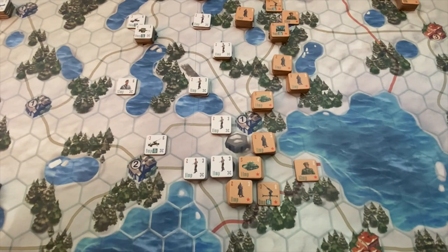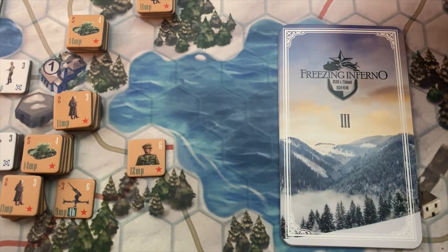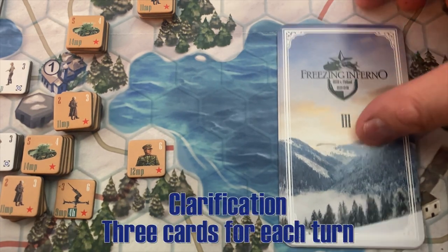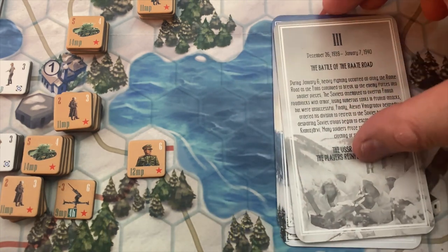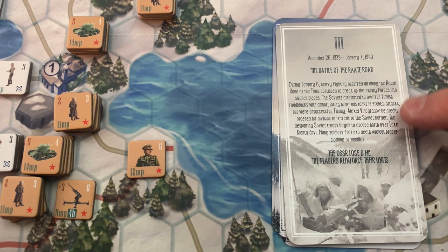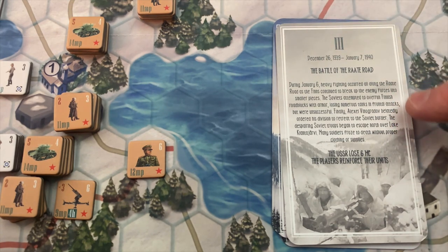I'd like to show a little bit about how combat and a turn progresses. The first thing that happens is we pick an event card — this is numbered three, and in any game only one of the three is in play. We flip it over and these effects apply for the whole turn. The Battle of Arate Road — I think the font is going to be changed on the final version from this prototype card.